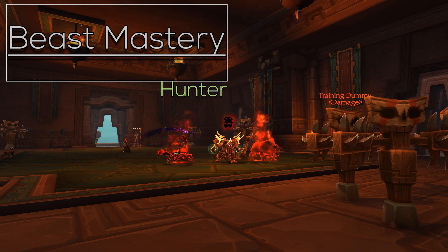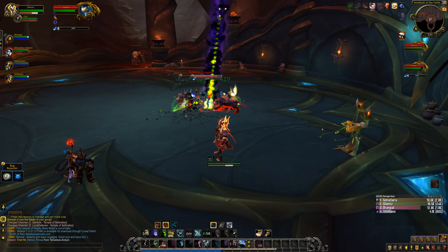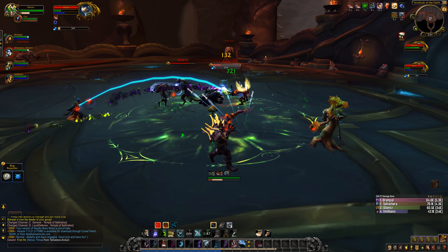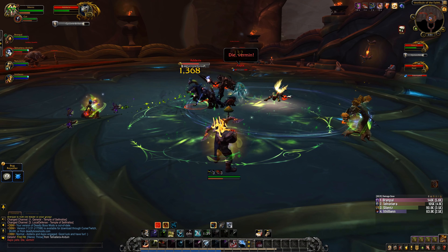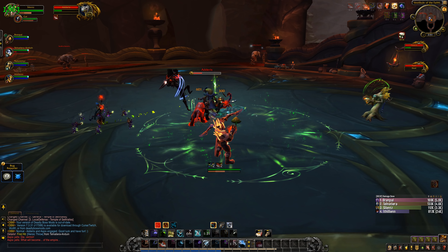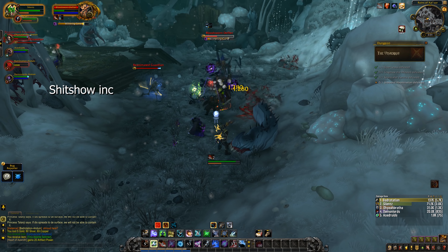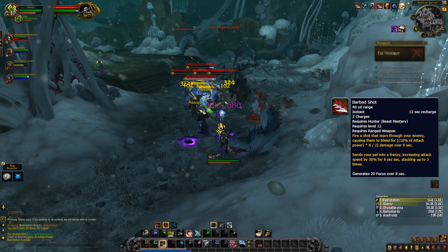The Beast Mastery Hunter. What's there to say besides all the possible memes about how easy it is to play? That said, it still is that simple spec — you don't have to think about it much, you can enjoy the fights and focus on mechanics without worrying too much about rotation. In BfA, the question you probably want most answered is: can you still have your pet Harry? You can — it's a talent now called Animal Companion, which summons your first pet from your stables when you have one active. Cobra Shot now reduces Kill Command cooldown by 1 second.